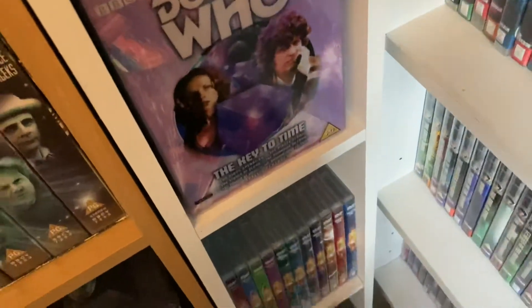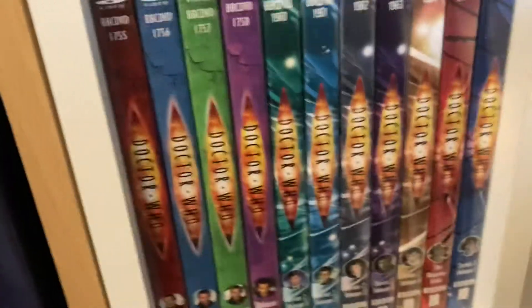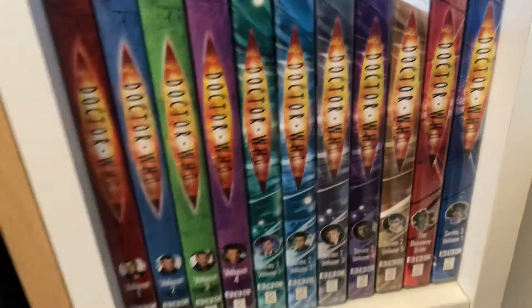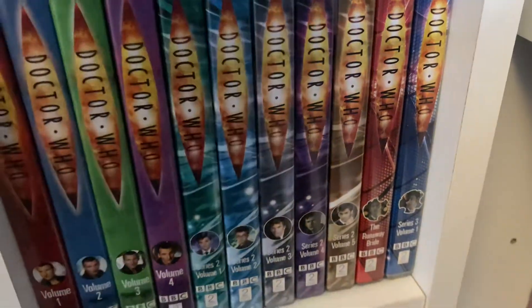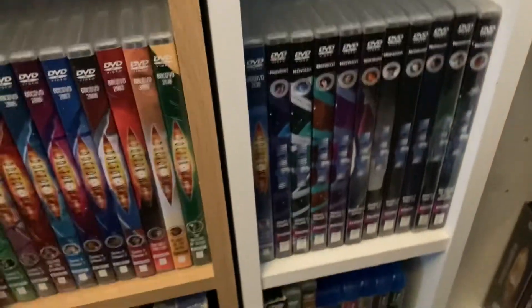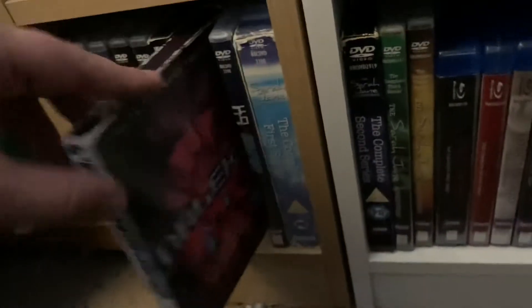I've also got the Key to Time limited edition box set — all DVDs in there. Then the collector's edition of Series One, going through the volume sets for Series One volumes one to four, Series Two volumes one to five with The Runaway Bride, Series Three volumes, and then the Time specials. I've got The Doctor, the Widow and the Wardrobe, a bit of Series Seven, and a bit of Series Eight. Then there's the Dalek Collection DVD, and also The Sarah Jane Adventures: Series One through Four. I've got all of Torchwood on Blu-ray, and Class as well.